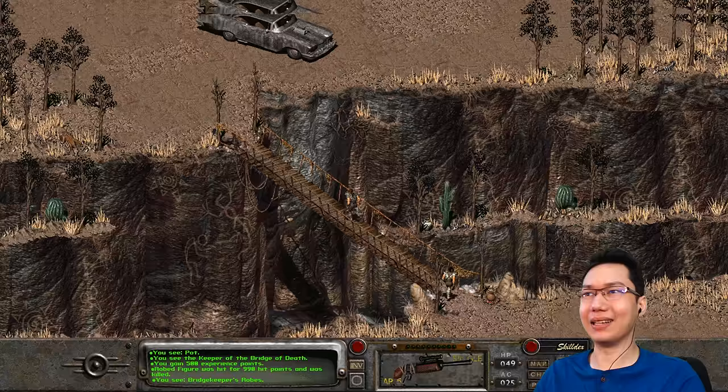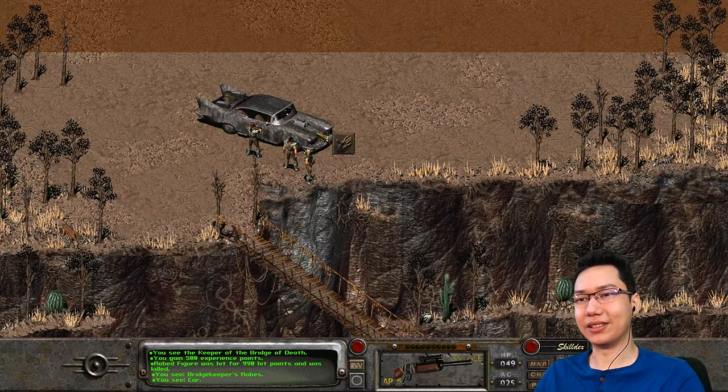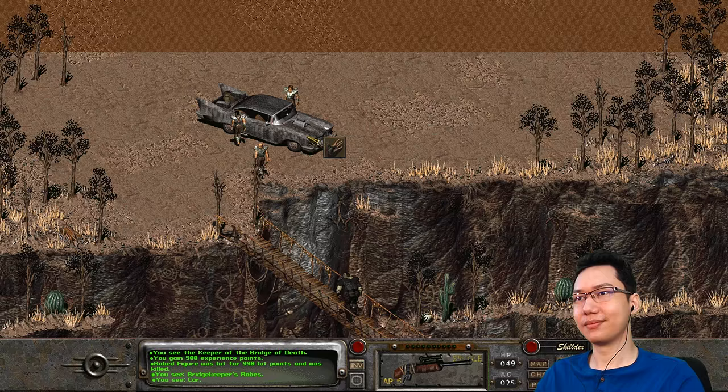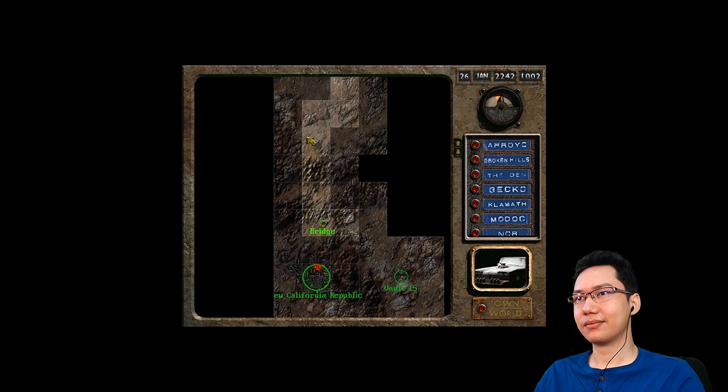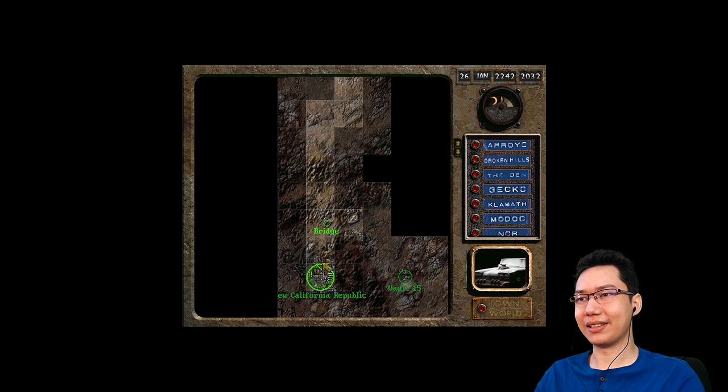We got 500 experience points from that. I was not expecting a Monty Python reference to start off the day. There's actually no way to escape here — nice of them to tell us to save in a new slot. Let's get in the car again and resume our journey. There we go — the bridge is right there. Now let's head into the NCR.